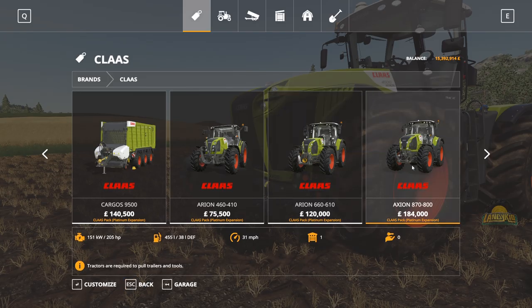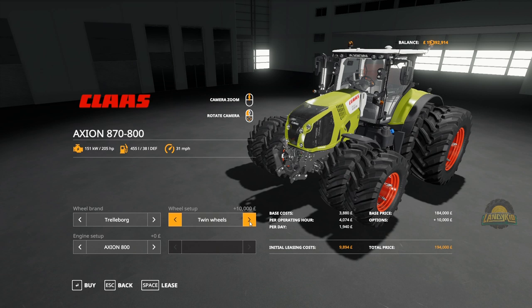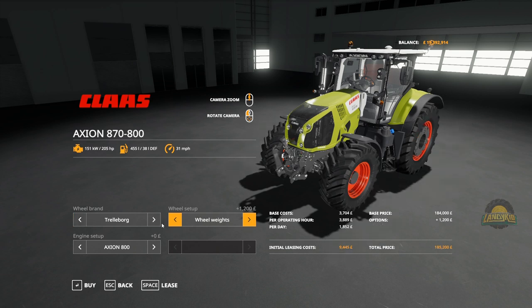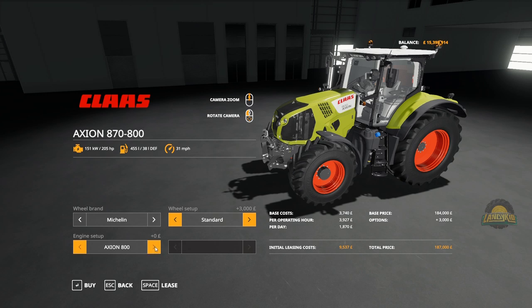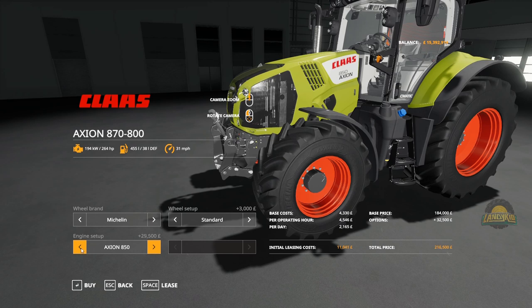Moving seamlessly on to the 800 series: Trelleborg, Michelin, Mitas — same affair with wheel weights and twins, pretty much the same configs throughout. The 800 starts at 205 horsepower, then 215, 235, 250, 264, and 295 at the top. That covers the 800, 810, 830, 840, 850, and 870 — the whole entire lineup on that series, I believe.